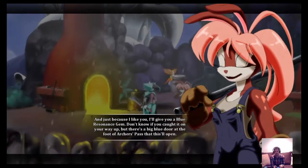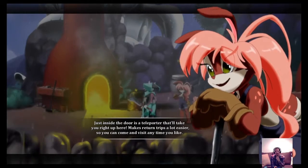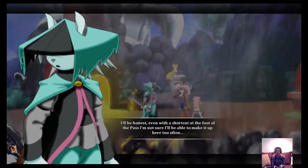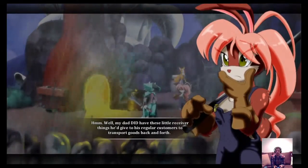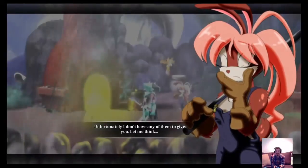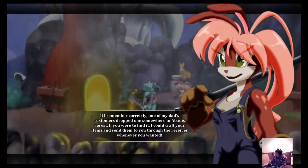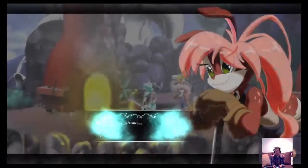You can buy upgrade materials on Destiny now? Yeah, I read that. Oh nice, blue resonance gem! Awesome. I can just head right over to the blacksmith quickly now. Every time I want to, awesome. My dad did have these little receiver things he'd give to his regular customers to transport goods back and forth. Unfortunately I don't have any of them. If one of my dad's customers dropped one, if you were to find it I could craft your items and send them to you through the receiver. Check the blue resonance gates in Abadis Forest — awesome.